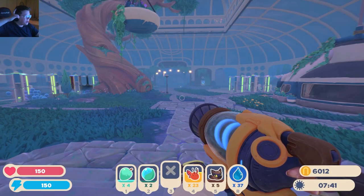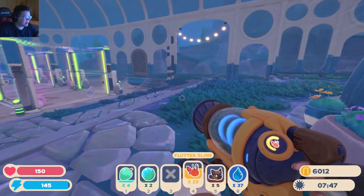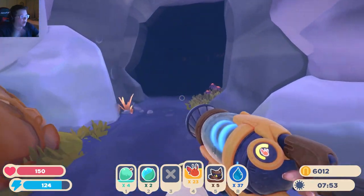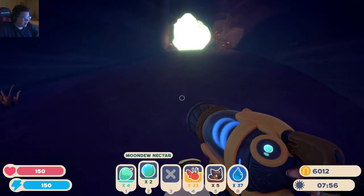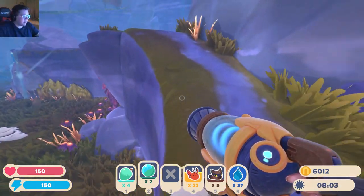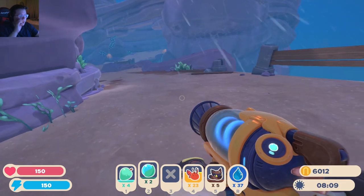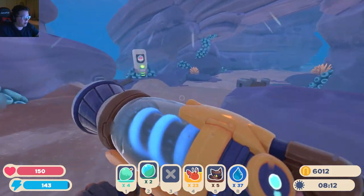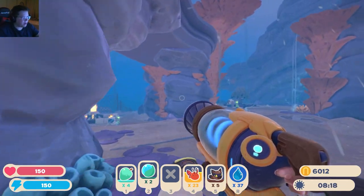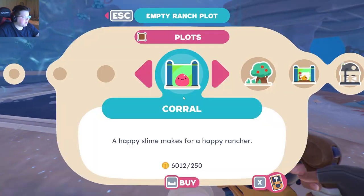We're playing some more Slime Rancher 2. We just came back from a little exploration and now we've got a few things to put away, so we're gonna start with this Flutter Slime. These things only eat nectar - the Moondew Nectar - and the problem is you can't actually grow it. So since we're likely not gonna be utilizing them super often because we gotta go out and collect the nectar instead of farming it, we'll put them over here with what I'm gonna call the Outcast Slimes. The weird ones, right? So we got the Puddle, we got the Fire, we've got the Weird Fruit. Let's go ahead and stick the Butterflies right here.